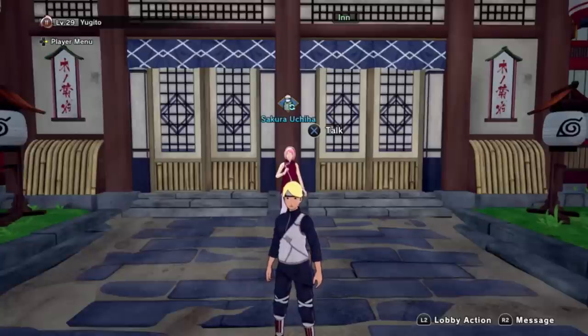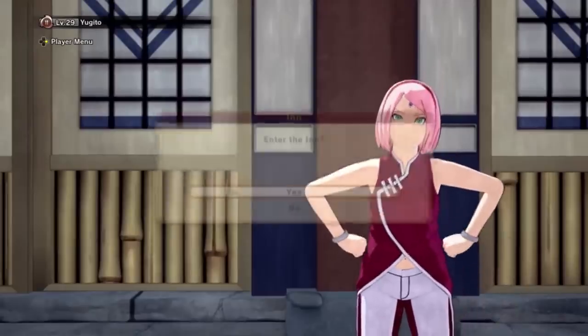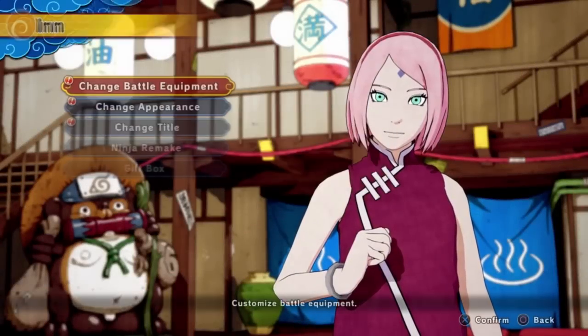What's up guys, your boy dark skin. Today I'm going to be showing you my created character Yugito. I created her — I saw in the shop that they have her hair, so I decided to go ahead and create her. I'm going to show you guys what she has on and everything like that, and then we're going to get into two matches.